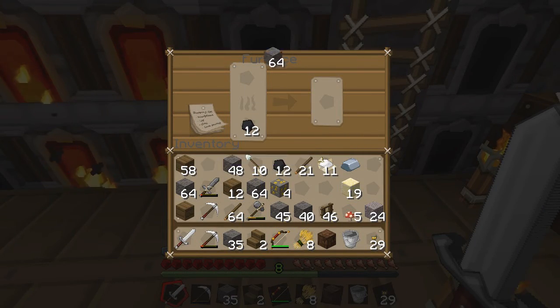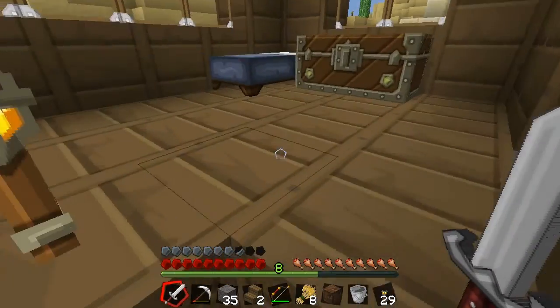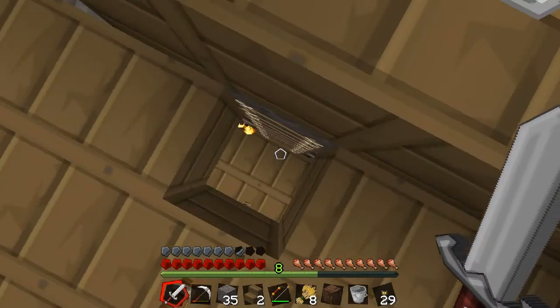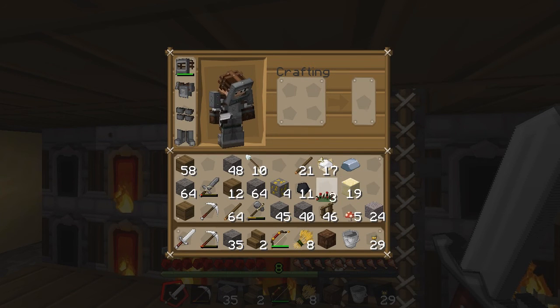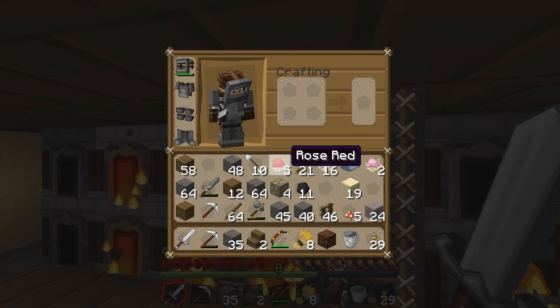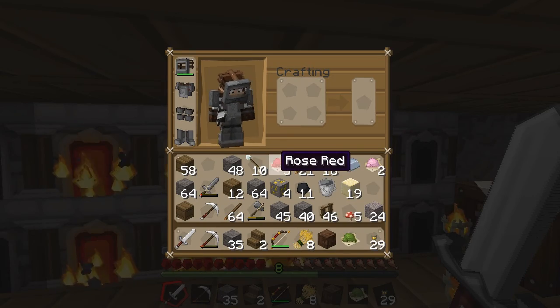We've got to smelt some cobblestone to finish off our house. We're going to melt up the cactus like so. And we'll also create green and pink dye because we need to make a green sheep and a pink sheep, which is pretty simple enough. So we have green and we have pink.